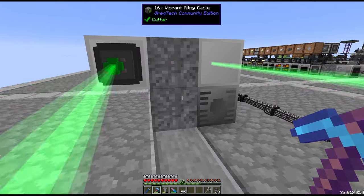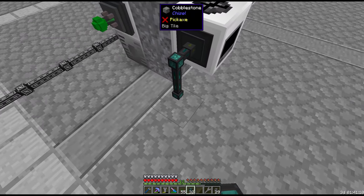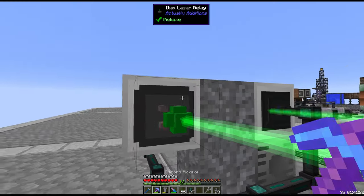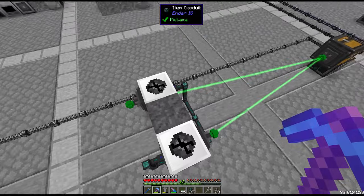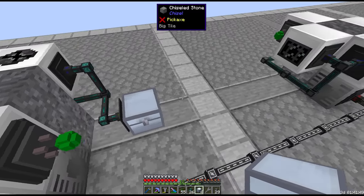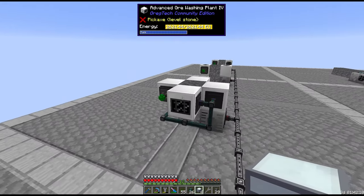We take byproducts and crushed ore out on item conduits on opposite sides — everything extracts on blue as always. Eventually there will be machines on all four sides, which is why we have opposing item conduits and opposing lasers. Everything inserts into a buffer chest so we can filter out the tiny dust. Then we want only crushed ore sent to the ore washers, so we put another buffer chest and use an EV robot arm with an ore dictionary filter matching all crushed ore — wildcard on whitelist, set to import.